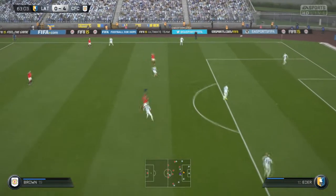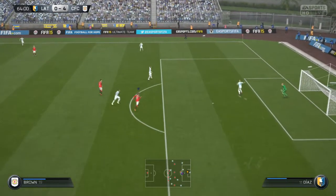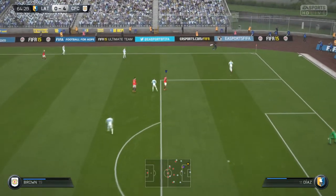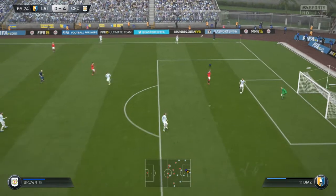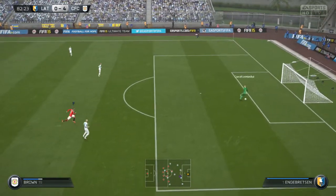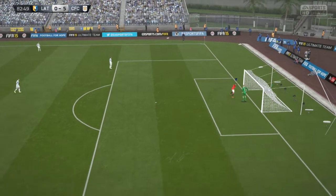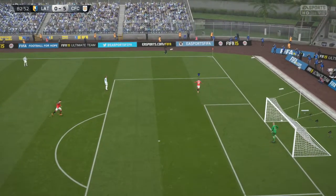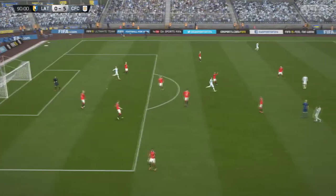The opponent got really annoyed and tried to dribble it around his own half, so I just parked the bus and put my controller down because at the end of the day I'm going to get three points. But then Isaiah Brown goes and gets his second goal on his debut, which has pretty much clinched the Division 10 title.